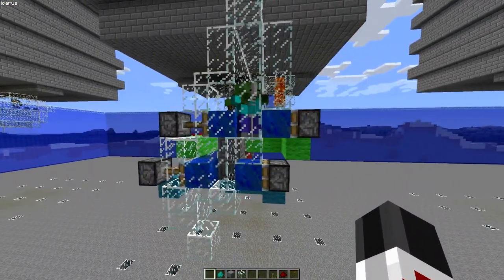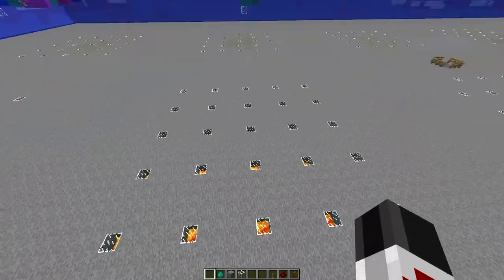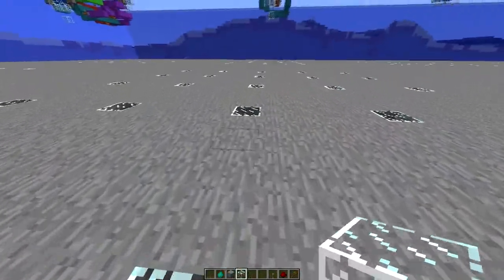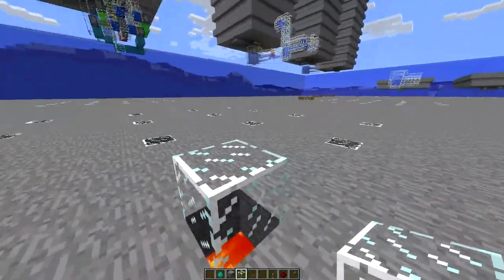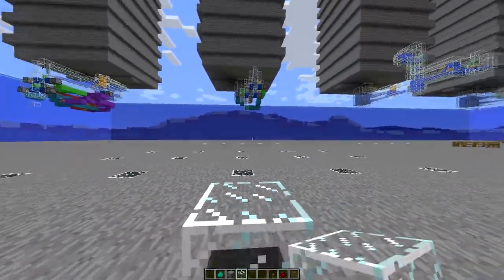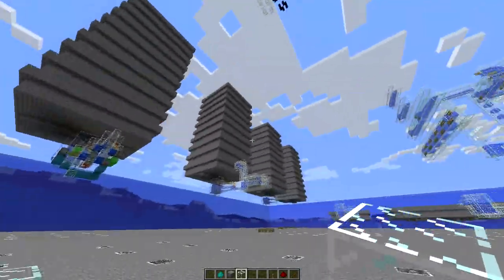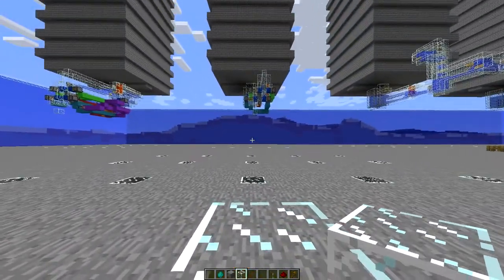Okay, while the mobs hang out over here, we're going to build one right here. As we build this we want to set up our reference location, which is going to be the block that the mobs stand on where you'll be hitting at their ankles and collecting the XP. This is probably going to be a central point of everything — if you're putting this much effort into it, this should be a very carefully chosen location.